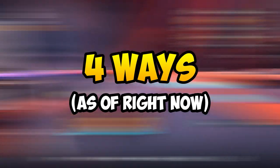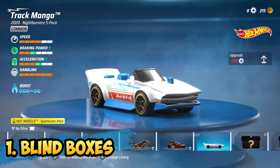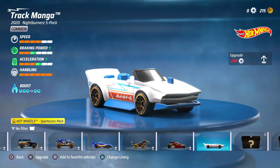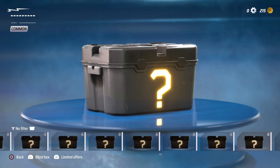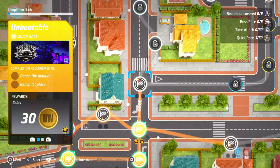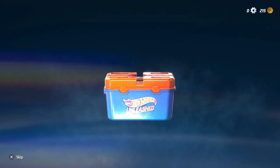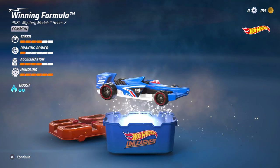There are mainly four ways to do it. The first one that everyone has to go through is opening the blind boxes. These are boxes that are unlocked by being given for free or by buying them in the store. Some of these boxes can be received as a reward for completing races in single player mode. Do note that the chances are random and you may get cars you don't want, and you can get duplicates as well, so don't be surprised if you get the same car.